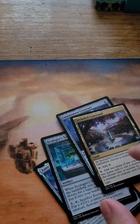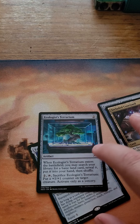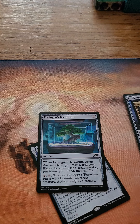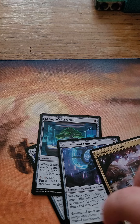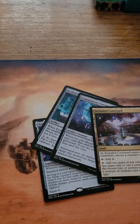That is it for the colorless section. My biggest pull from this, to me, was the Ecologist Terrarium. I'm really excited about this card. I like it a lot. The other ones are really good and they have their places. But the Terrarium was my favorite one. So go out there and try to find it — pick it up and have your hunt.